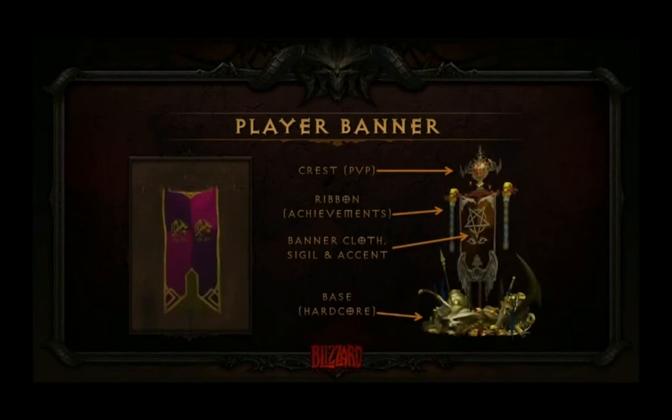So now, these banners are not just pretty, although they are pretty. They also allow you, in co-op, to teleport directly to your friends. So if they're out running around and you don't know where they are — you went back to town to craft something or buy from a vendor — you can just click on their banner and teleport directly to them.